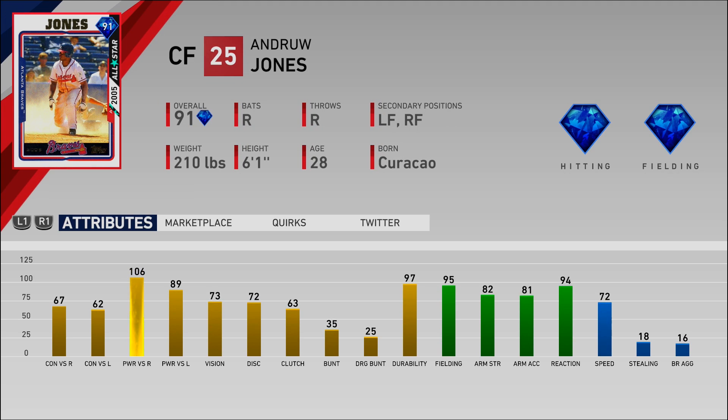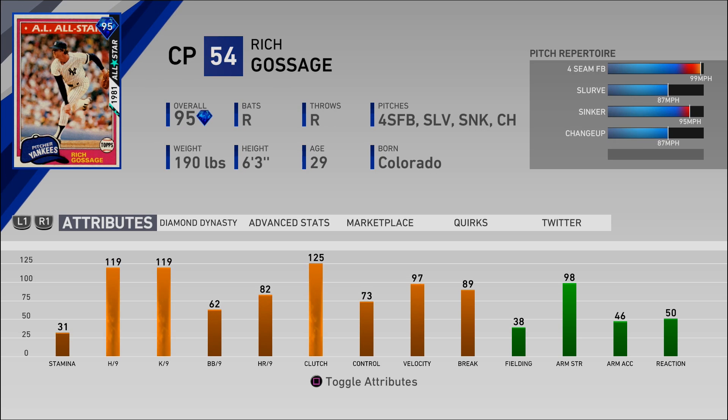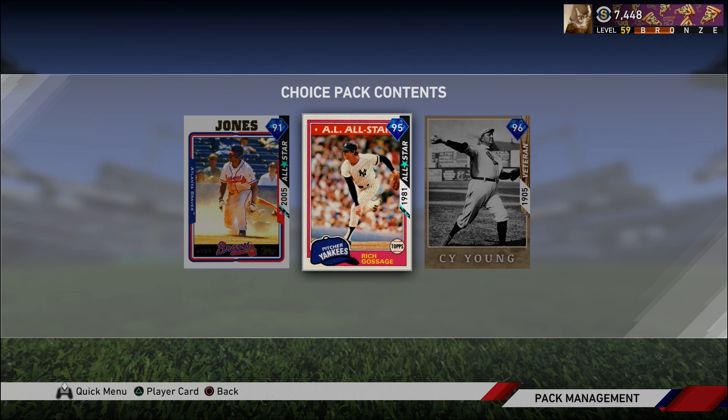Here's Andrew Jones — an amazing center fielder. Diamond hitting, Diamond fielding, with a lot of power, pretty solid speed, and really good fielding. We got Goose Gossage, 95 overall, throws gas — 97 velocity, up to a 99 mile per hour fastball, 119 hits per 9, 119 Ks per 9, 125 clutch, only 73 control, but 97 velocity along with 89 break.